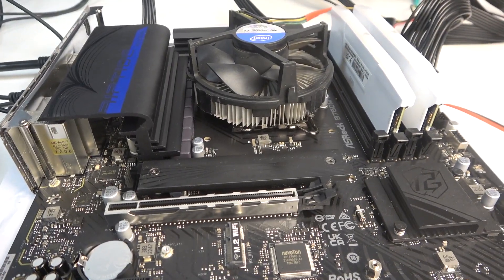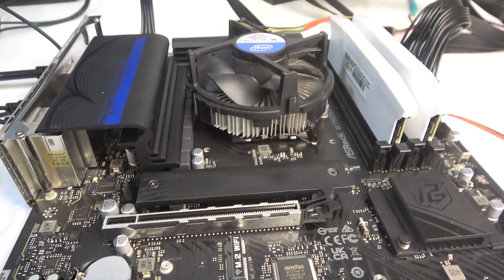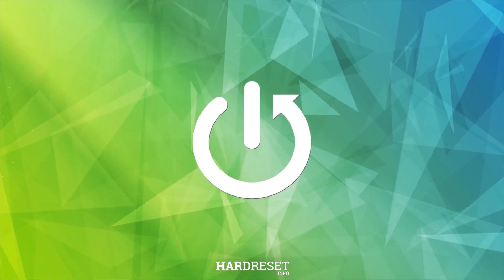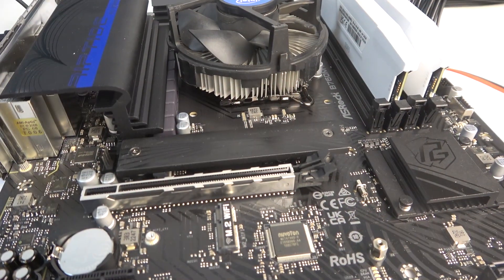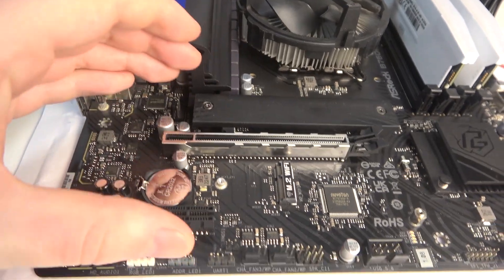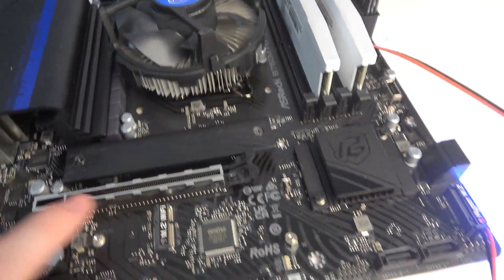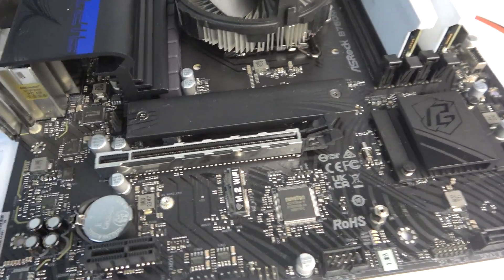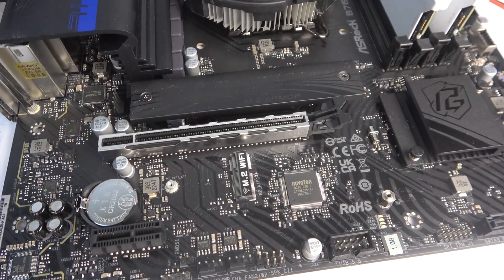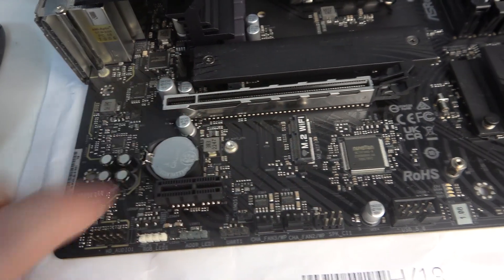Hello! In this video I want to show you how to find all of the PCIe slots on an ASRock motherboard. To do this, first we'll need to look basically in this area right here. The first slot is located right there, and that would be your main slot for PCIe — that means graphics card — and it's a 4.0 16-pin slot.